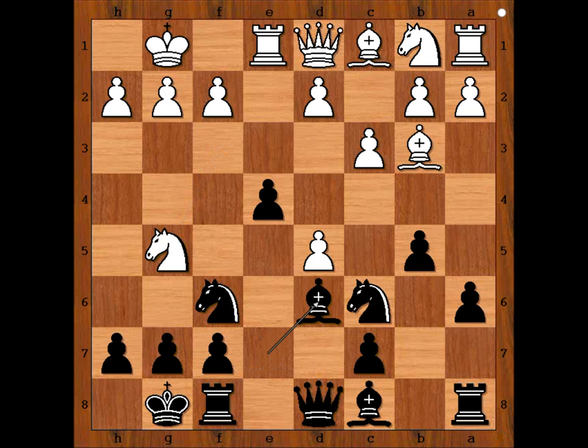Bishop to d6, ignoring the threat. Pawn takes knight. Knight to a5 comes to mind. Also, knight takes pawn on d5. We have bishop to d6. White got worried about the Greek gift and didn't capture the knight on c6.